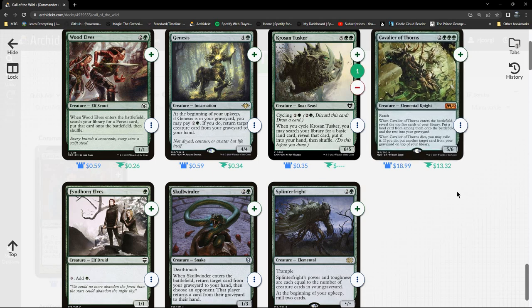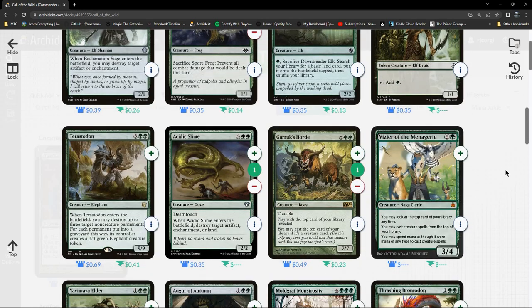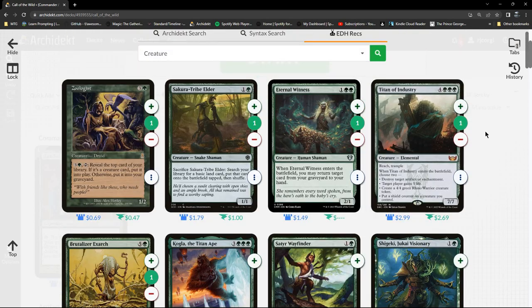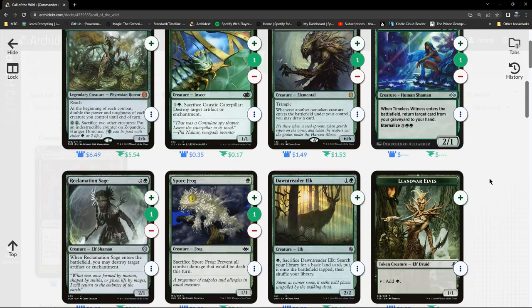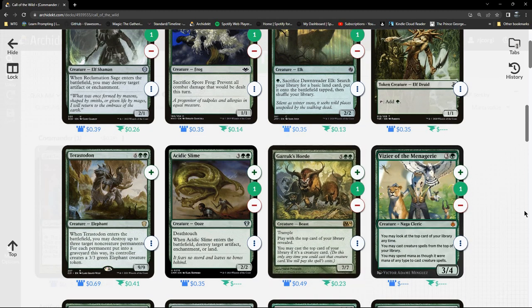Hao Tau's ability creates some interesting synergies. We've got to be careful here because we're going to end up with quite a high curve — although of course we can cheat stuff into play so maybe I don't need to worry too much. There are a number of cards where we can sac stuff to activate the ability, and we can get that card back from the graveyard as well.